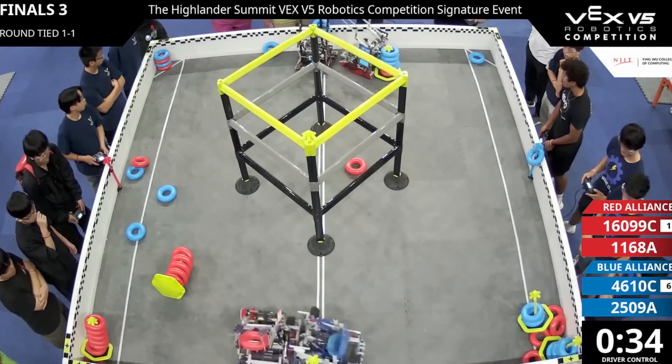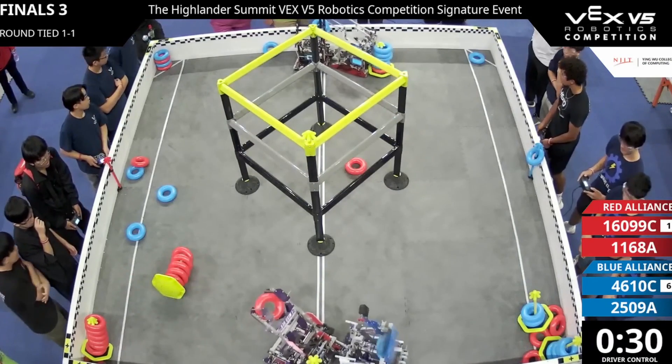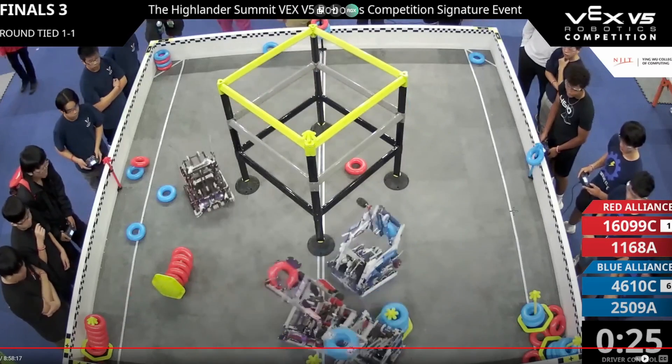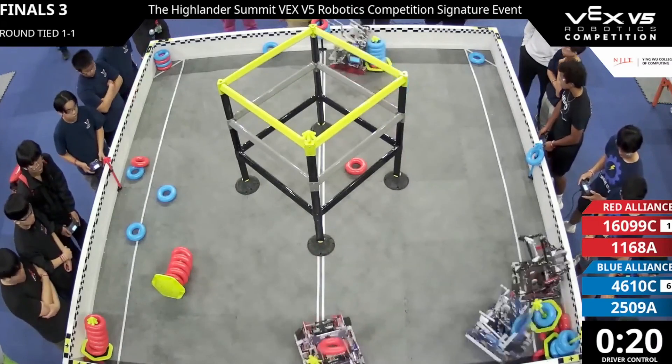Red quickly gives up and goes for wall stakes instead, even though there's clearly not enough time. Blue is in control of five top rings versus Red's two top rings — that's a five-to-two ratio, and top rings are three points each. Blue also has auto, so at this point it's pretty much over for Red. The takeaway here is: if you're down from auto, make big plays at the start — because you kind of have to.